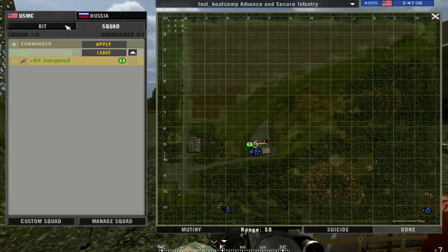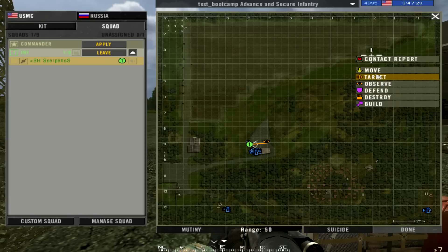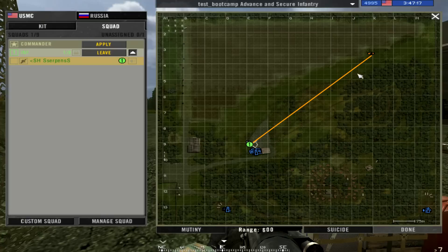On this map, squad leaders can also see the range. If you look closely, you can see the range — for example 50 — at the bottom of your map. This shows the range to the selected target. If you change your target, the number updates accordingly — for instance, it might change to 600, or back to 50 meters. This range indicator can only be seen by squad leaders.